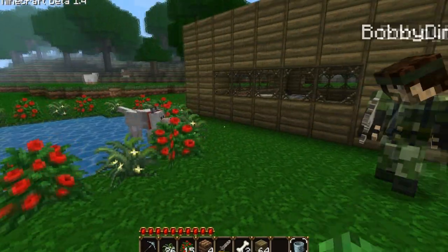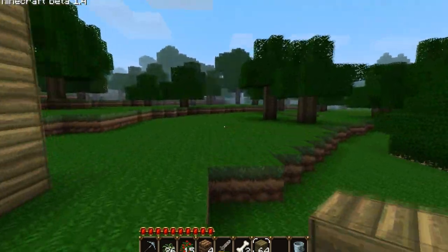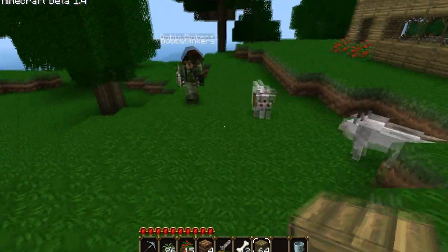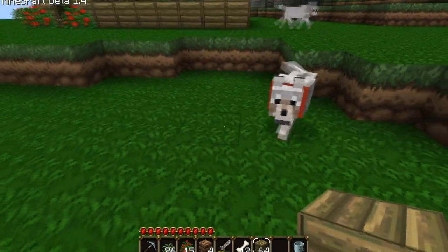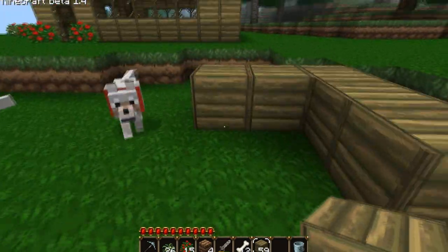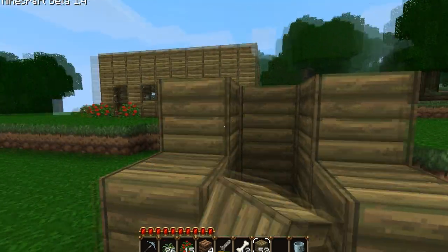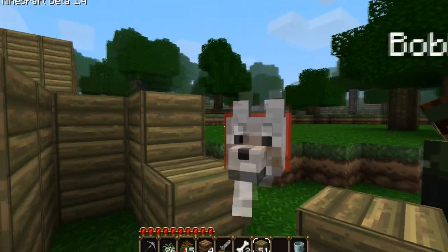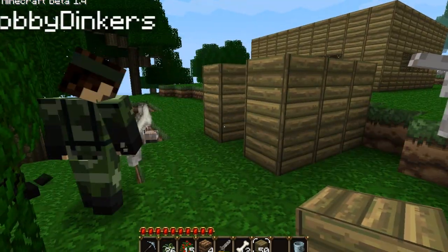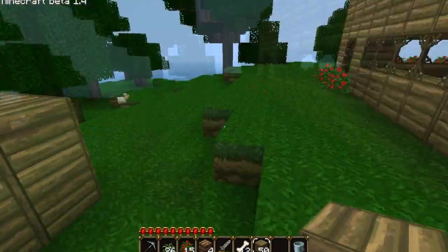Where should the kennels be? Not near the water, I suppose. This side of the house? Here, next to the house. Which way are they going to be facing? Us, I think. Is that even big enough? That's the same width of a door — they can fit through one tile. But how are we going to get them to go in? We walk in there, and then tell them to sit, and then we just walk back out.